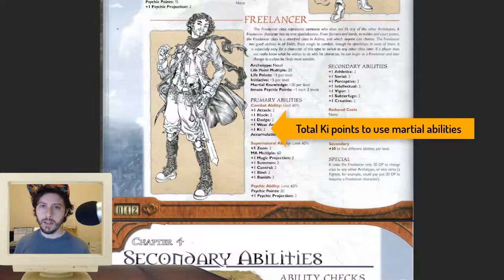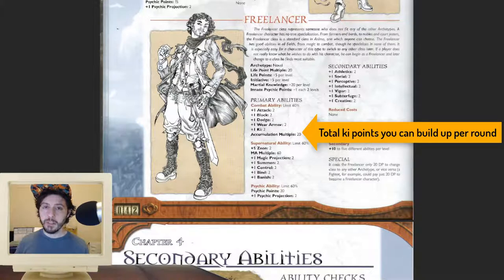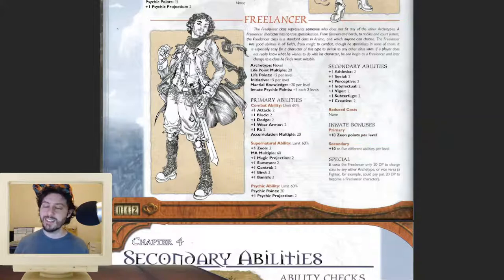Next up is the ki stat. Ki is the resource you use for ki abilities, and the stat represents how many DP it takes to increase your ki pool by one point. Ki accumulation is more complex — that's the rate at which you gain ki per round. The number after the colon is how many development points it takes to raise your ki accumulation by one. You have so many stats in this game — it's so brutal. We're not even done yet, and that was just combat abilities.